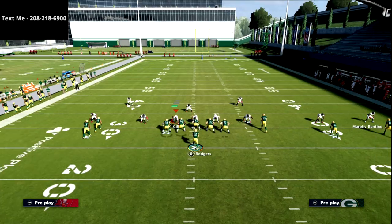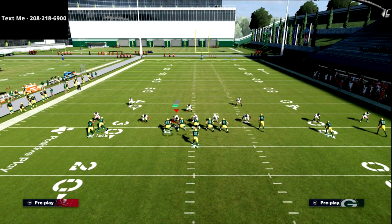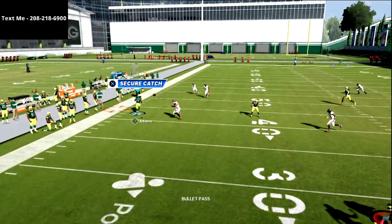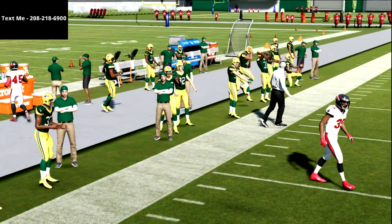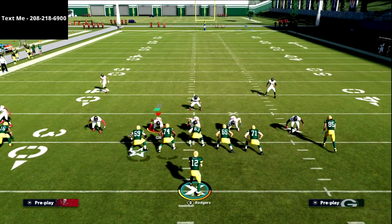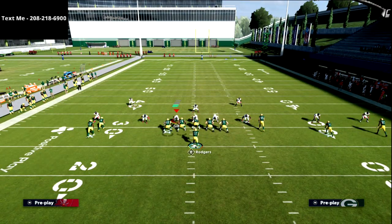There's really nothing in the game I've found that is going to consistently take away both the curl and the out route. This is a better version of a 5-yard out route because it goes about 15 yards. By the time the seam flat zone realizes it's an out route, it's too late — you're already throwing this ball for easy yardage against the defense.